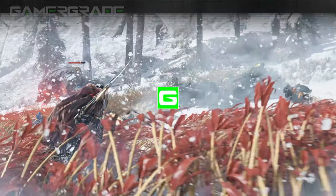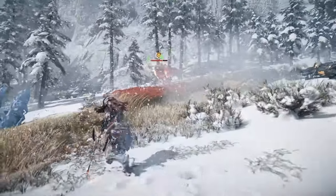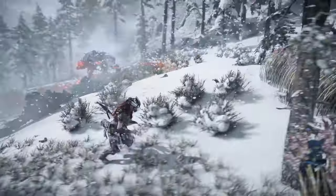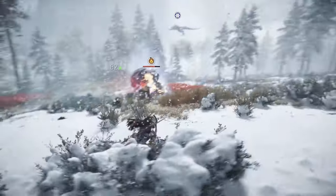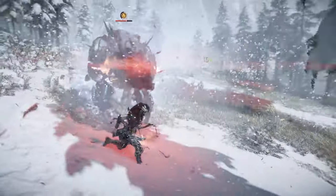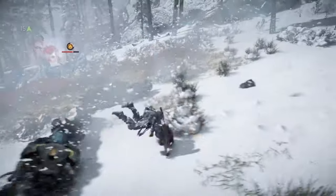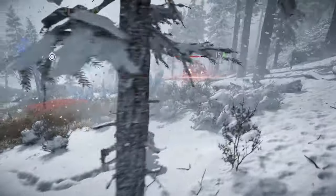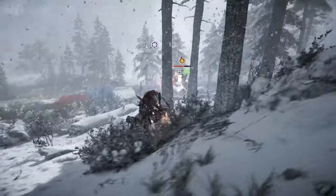Inflicting enough fire damage build-up to reach the elemental limit will briefly stagger a machine and apply the burning state, which will steadily deal damage to its core health over time, ignoring any armour plates. Smaller machines will receive 50 damage over 10 seconds, medium sized machines will receive 180 damage over 15 seconds, and larger machines will be dealt 360 damage over 20 seconds. The burning state itself is far less effective than in Zero Dawn; however, fire arrows are still worthwhile for triggering susceptible components with elemental chain reactions such as blaze canisters. When the burning state is inflicted upon Aloy by enemies, she will gradually take 150 damage over a 12 second duration.